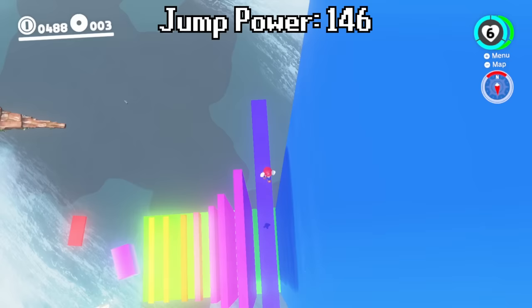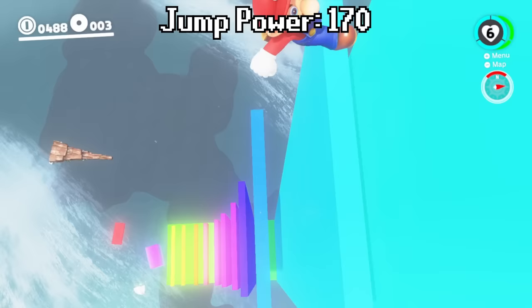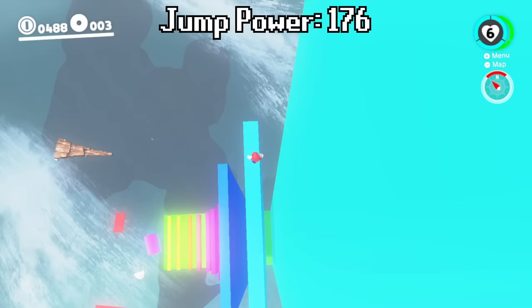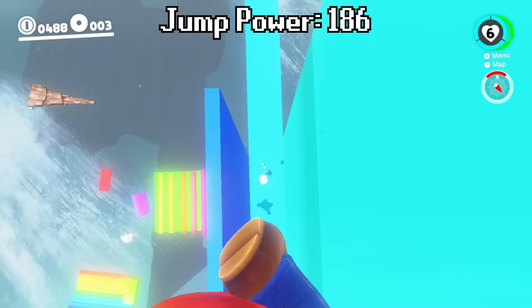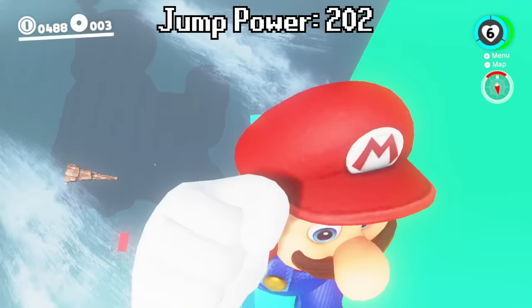Let's make our way up here. We made it to here already at 170 jump power. Our jump power went up so high that we were almost able to skip one over here. Let's just make our way up these walls. We can't make it up to the next one yet, but by the time that we land maybe we'll be able to make it up onto the next wall. And there we go — that is already the final wall.